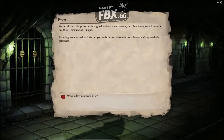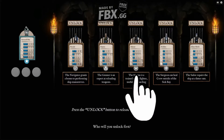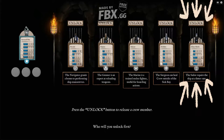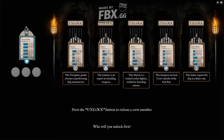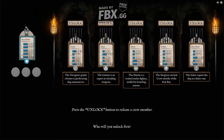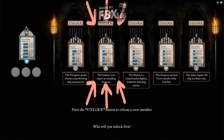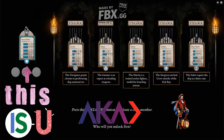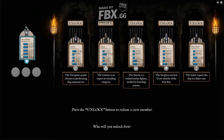Escaping alone would be futile, so you grab the keys from the guard room and approach the prisoners. Who will you unlock first? We've got a navigator, a gunner, a marine, a surgeon, and a sailor. The sailor repairs the ship at a faster rate. The surgeon can heal crew outside of sick bay. The marine is a trained melee fighter, useful for boarding actions. The gunner is an expert at reloading weapons. The navigator grants a bonus to performing ship maneuvers.